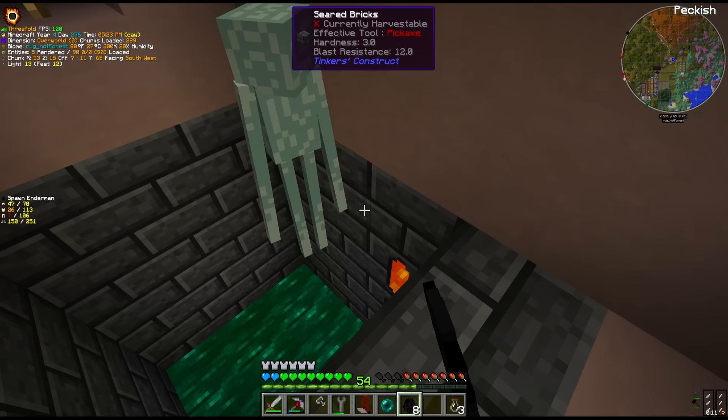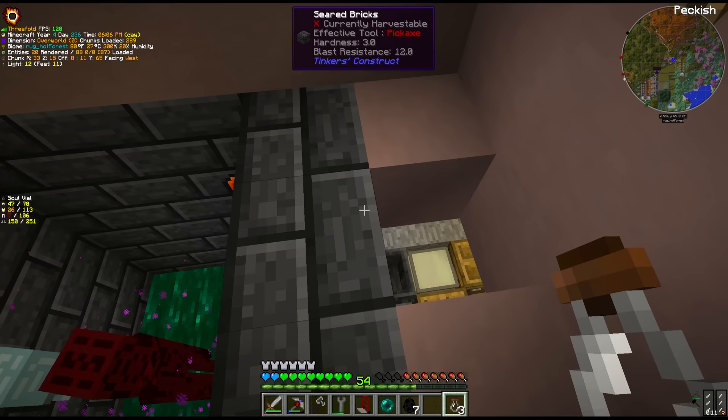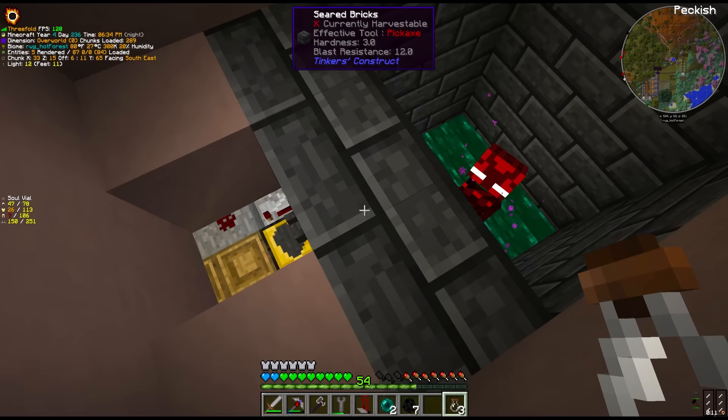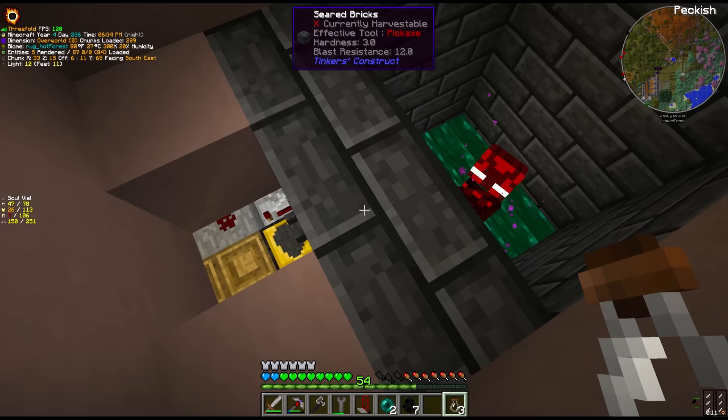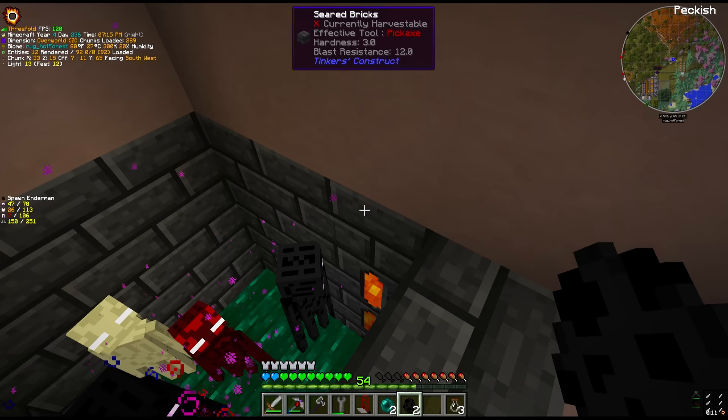The first and second endermen didn't give us the regeneration trait. The endermen will still all melt into liquid ender which we can pour out. I crafted soul vials just in case one gets away — endermen can only teleport to places they can actually see, so they shouldn't be able to teleport out of this place. After trying several — blinding, normal, mirage, cursed, icy — we didn't get the regeneration trait this time.